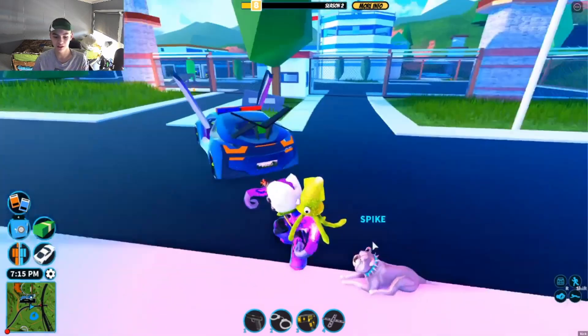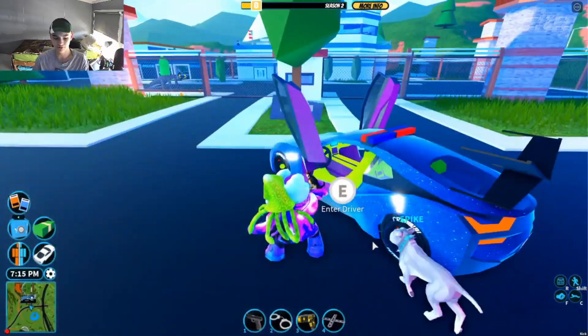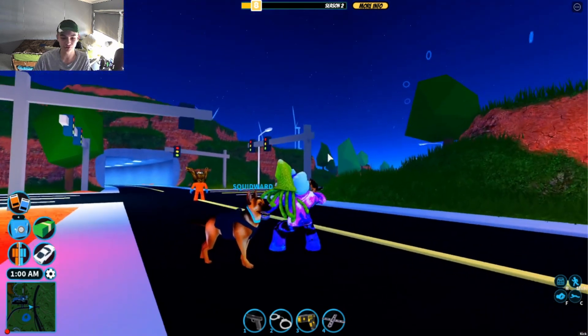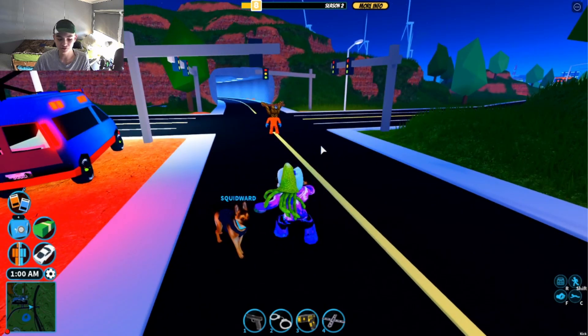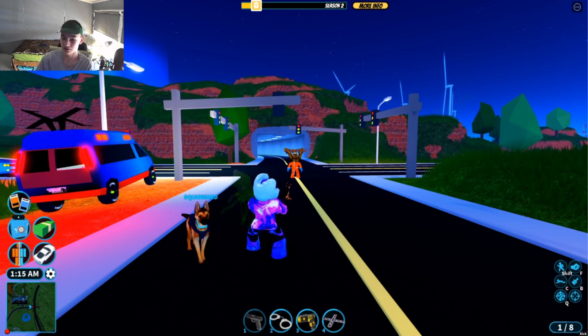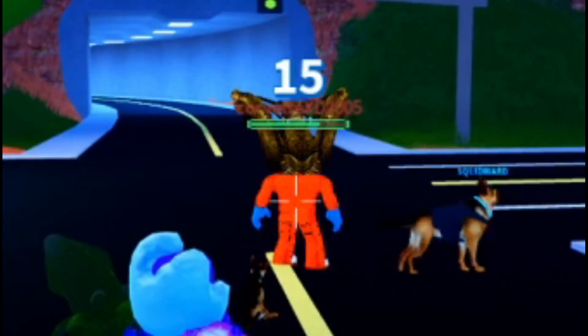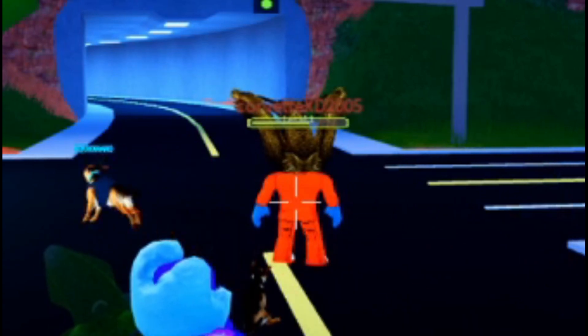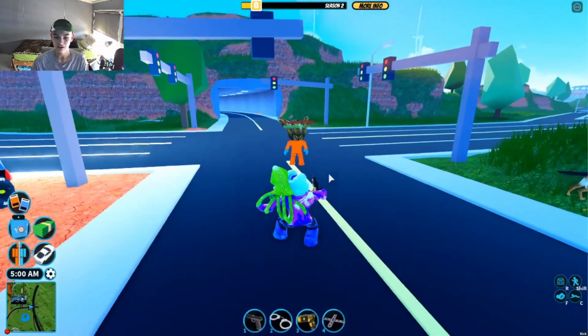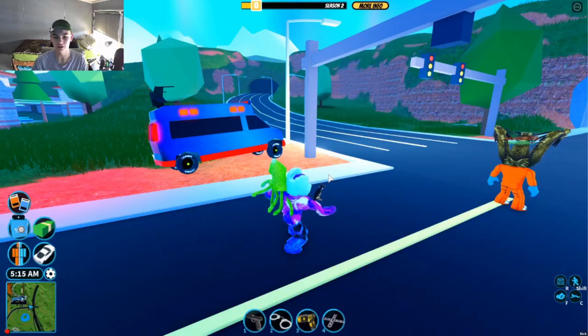Since we're on cop team already, let's get the German Shepherd again. We're going to test how much damage each dog does — two tests for police and two for criminal. First, the German Shepherd on police team. When you shoot a criminal with this pistol once, it does about 15 damage. The dog then runs around about three times, getting bites out of them.